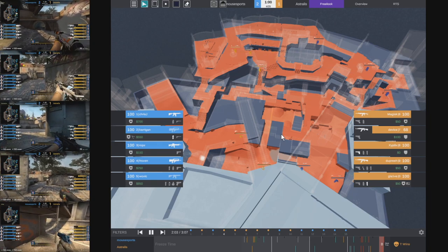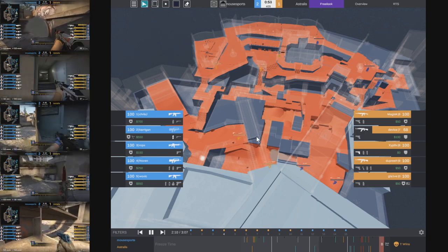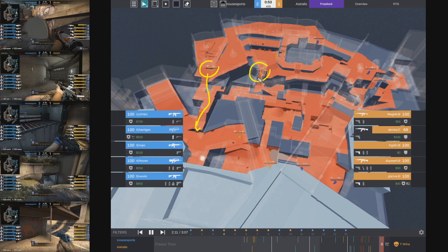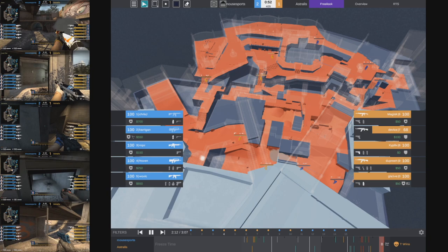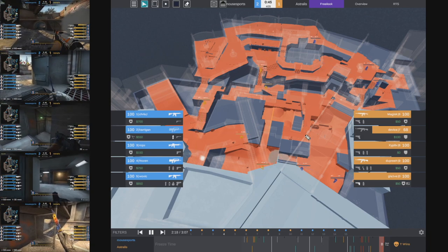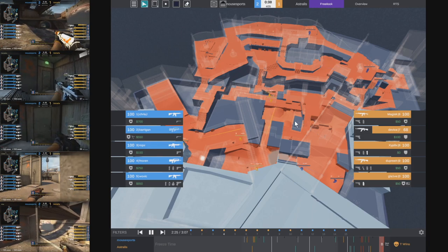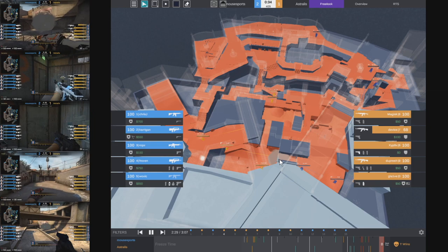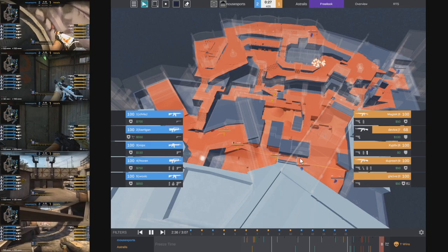With a minute and five left on the clock and three smokes towards monster already used, Dupree communicates to the rest of his team that they should hit the bombsite with less utility. Astralis start falling back towards connector. With only 53 seconds left and three smokes already down, and keeping in mind there can only ever be five smokes on the CT side, this strongly indicates B should be the hit for this round. Chris J throws a fourth smoke towards monster, meaning the CTs can only have one more smoke left - most likely towards A. Astralis are already setting up towards the B hit.